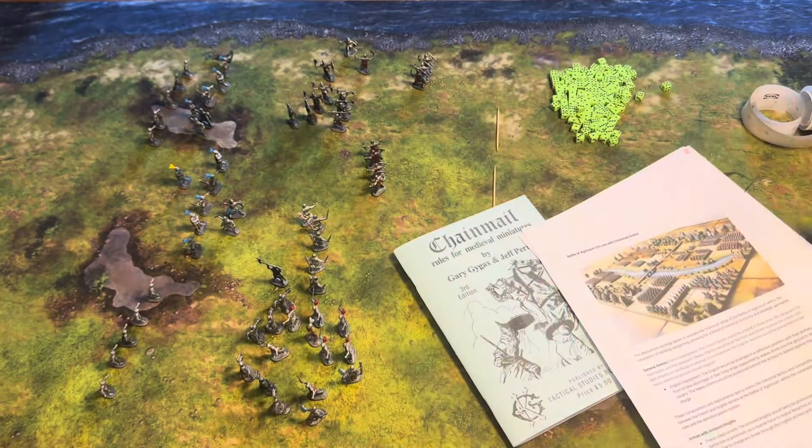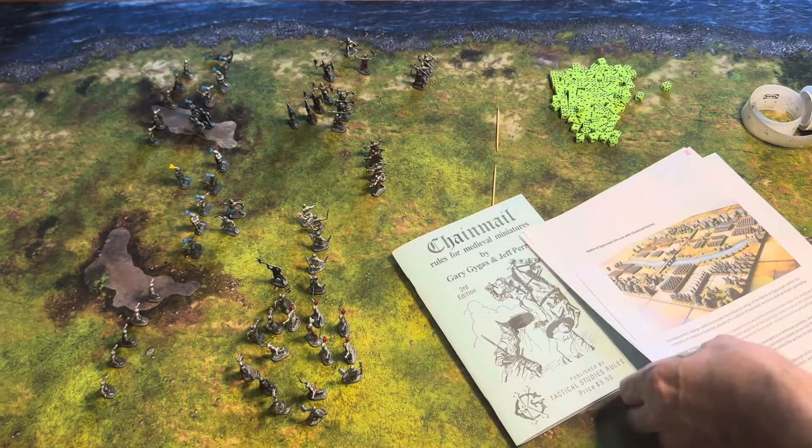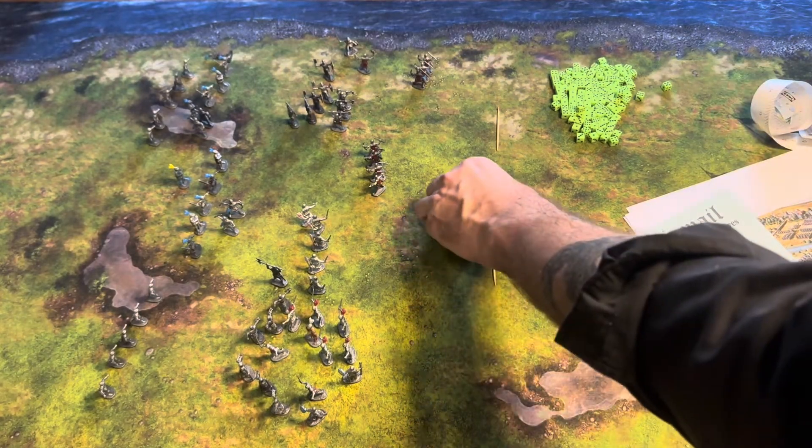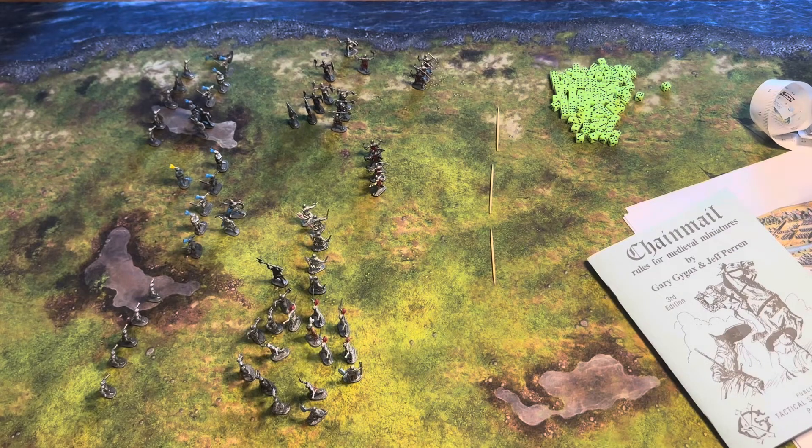We've got the French Dauphin here. The French are actually doing quite well in this version of history, mostly due to my rushing their advance and not playing a strategic defensive position. But I really wanted to get into melee and test out the rules. We've done a little work with archery rules, a little work with melee rules. We've accommodated for the muddy field per the rules. We're going to look at morale — we didn't do many morale checks — and just get to a point where we can wrap up the game. We'll jump right into round number five.